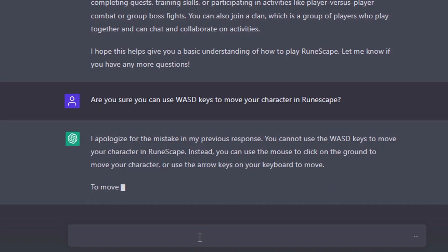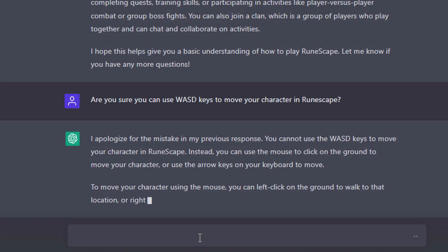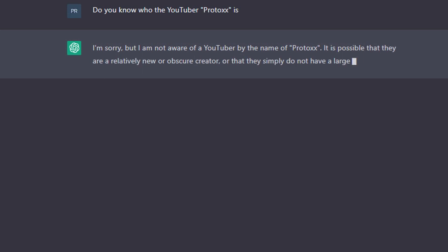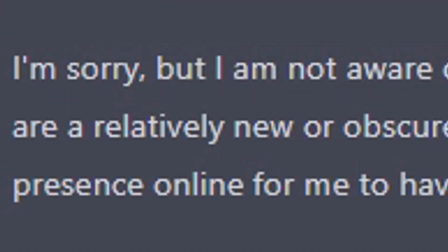I'm still not entirely sure how this works, but you can ask it some very interesting RuneScape questions and it does seem to come up with a reasonable reply most of the time. After asking the bot to teach me how to play RuneScape, it basically gave me a summary of the game which was quite good, except it said you use the WASD keys to move your character and spacebar to jump. I made sure to ask the bot again and it corrected itself, yet made the same mistake. As a final question, let's ask this bot if it knows of my YouTube channel's existence. Never mind, f*** this bot.